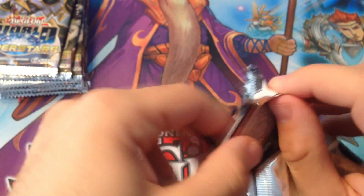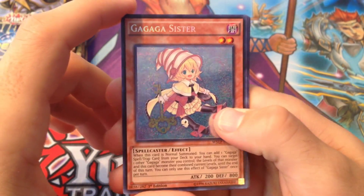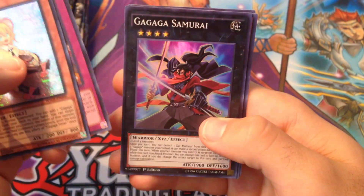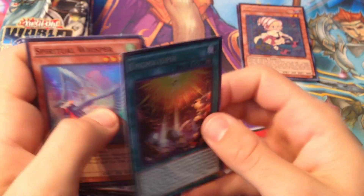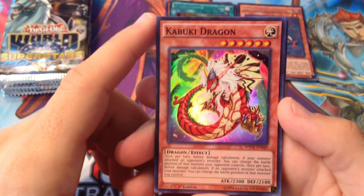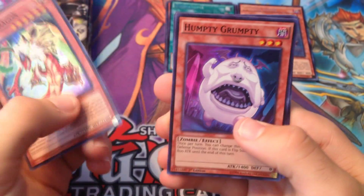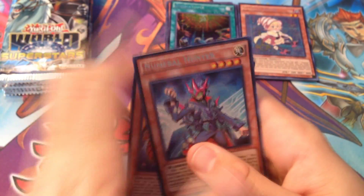Alright, so the secret rare... okay. So we got the Gagaga Sister again, Ghost Trick Break, Gagaga Samurai, Galaxy-Eyes, and Plankton. We've seen all those cards. Alright, let's open this one up the correct way — there we go.